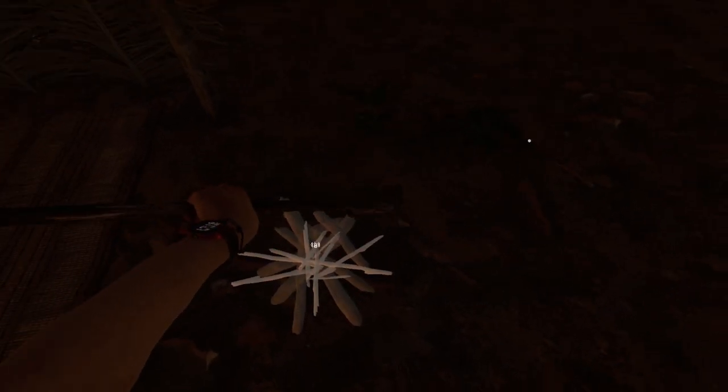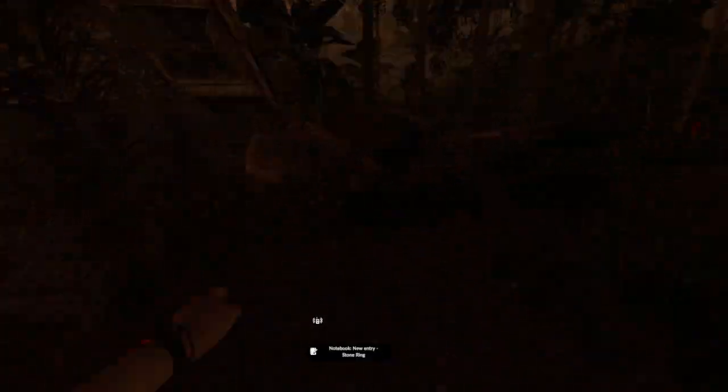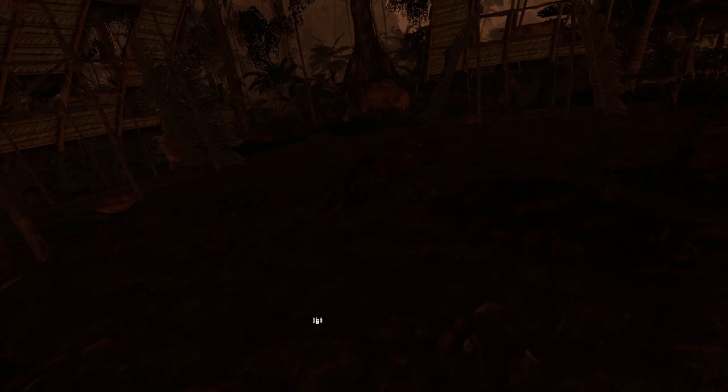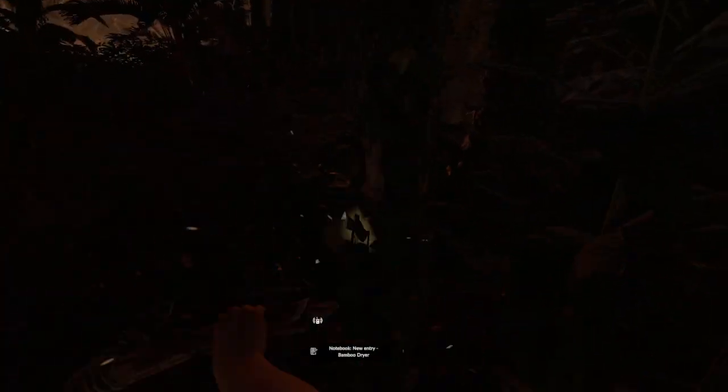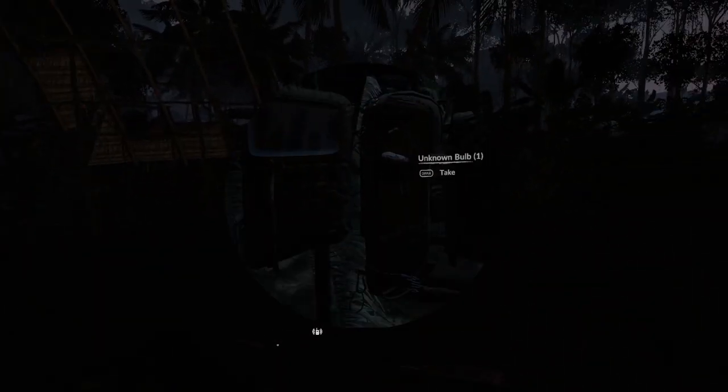We'll start with a small fire and I'm going to build it under this overhang in case it rains. We've got one stick here and I like to angle the sticks down when I chop them, and then hopefully they will fall into place - they don't always. There we go, two more. Once it goes green you're good. Now we actually have to build a fire starting device and we need to find some dry leaves. Fire plow - there it is.